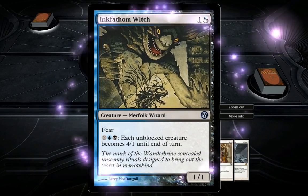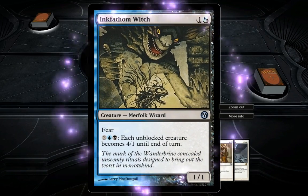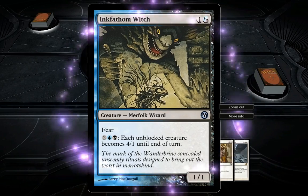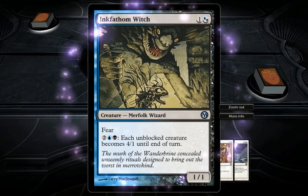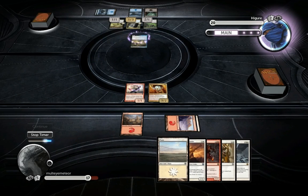Ink Fathom - a two-cost 1/1 with fear, and each unblockable creature becomes a 4/1 until end of turn if you use its ability. I need to kill that card.